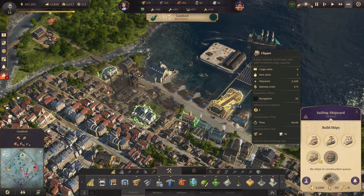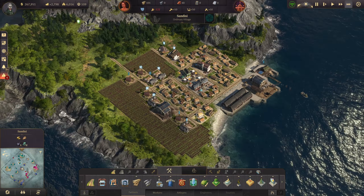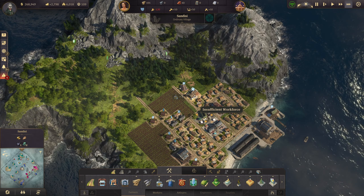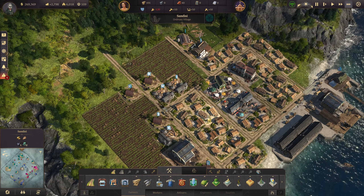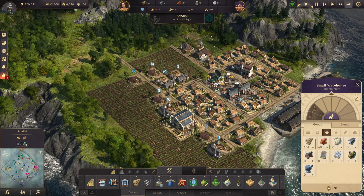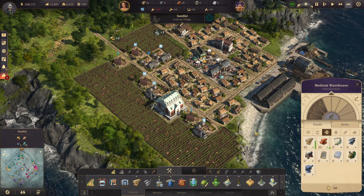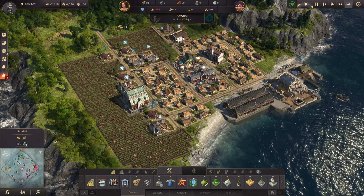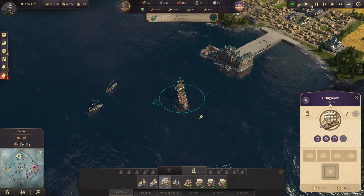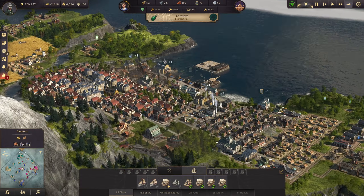Let's grab ourselves a clipper - I'm going to use a clipper for this because we're going to need lots of schnapps. I might even be able to squeeze in our grain farms up here as well. Go ahead and get him upgraded at least once to get us an extra. I'm not worried about the population here - it's going to be absolutely okay. So that takes care of all of that.